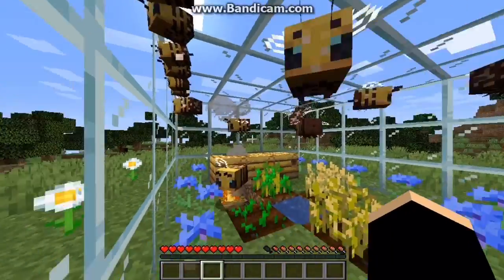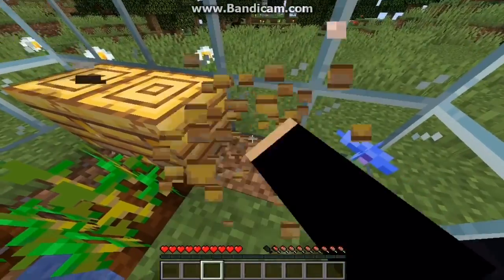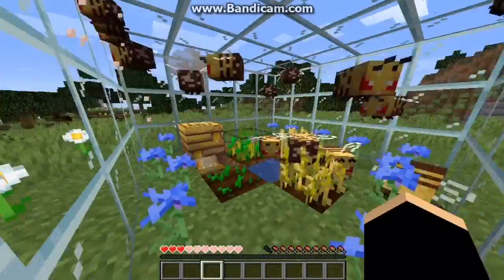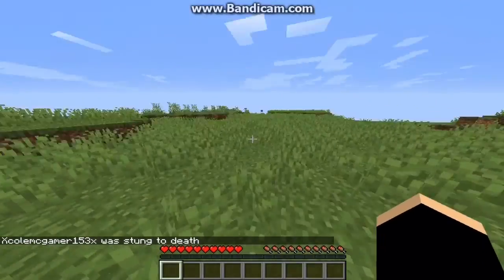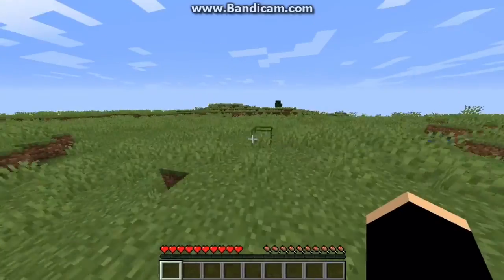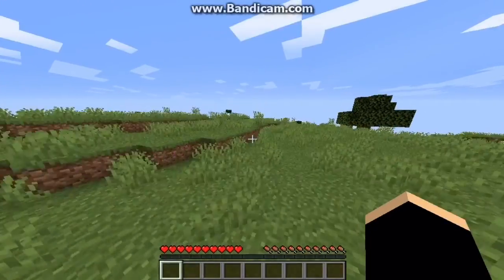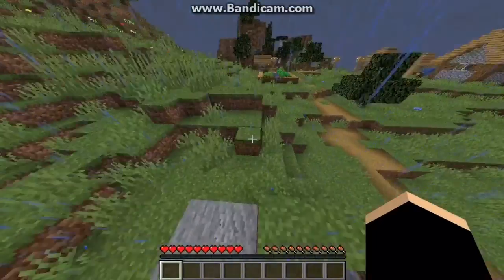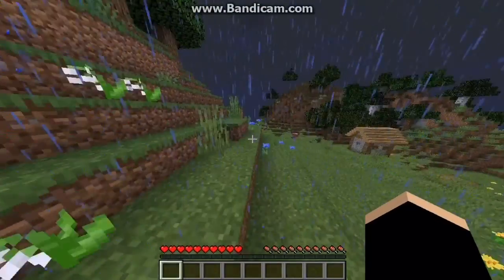Bees are generally peaceful, but if you take their honey or honeycomb, or break a nest or hive that's full of honey, they'll attack you. They lose their stingers when they sting, which is supposed to poison you, though the poison mechanic doesn't seem to be working in this snapshot. They did sting me to death though. This is a pretty buggy snapshot — 19W40 — and the highlighted blocks in the inventory are related to rendering changes coming to Minecraft.